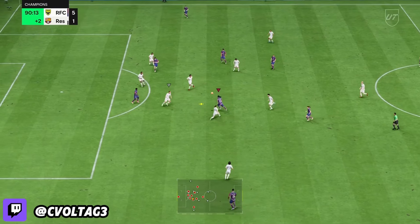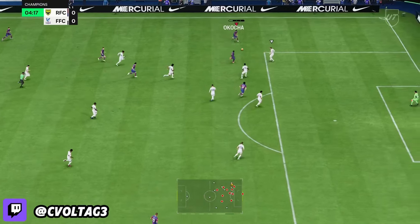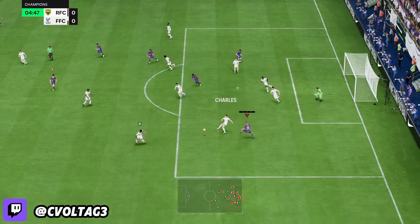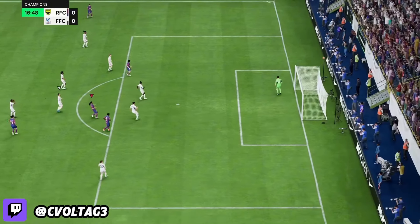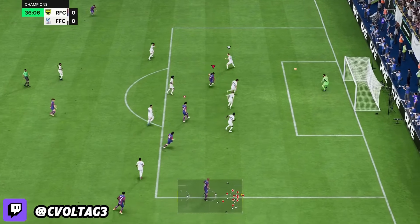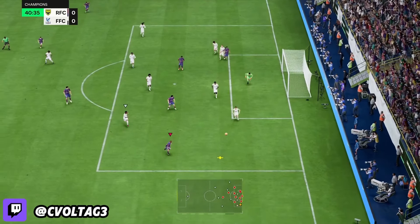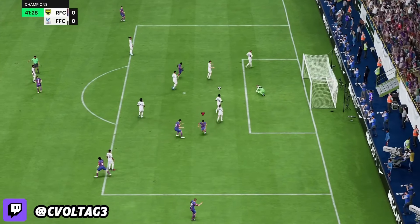What about his physicality? Let's be honest — HORSE DINIO is not going to be the strongest player. But he can still win in the air if he has momentum. He has 90 strength, so it wasn't easy to body him off the ball, especially if you hold L2 while running. With that momentum and an extra step on defenders, you can still muscle your way through to get opportunities.